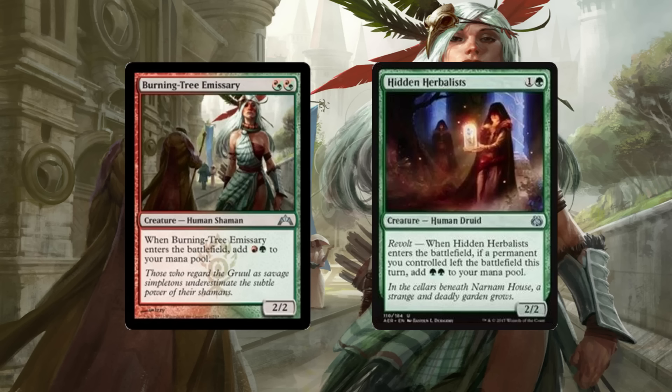They're just a 2-mana creature for a 2/2, and when it enters the battlefield, it gives you 2 more mana back. Burning Tree Emissary has been very good in Zoo decks because it gives you very explosive turn 2s, where you can basically play Burning Tree Emissary for free and then play another creature, or a 2/1. It just gives you incredibly powerful, aggressive turns.